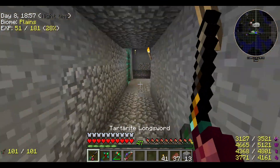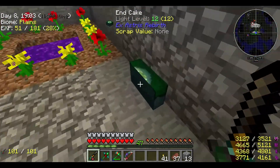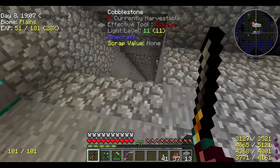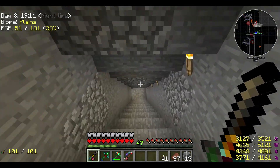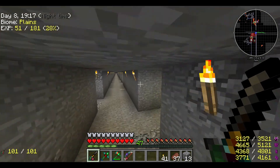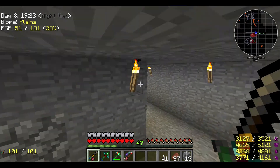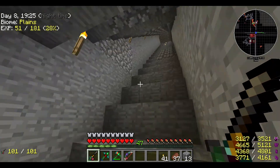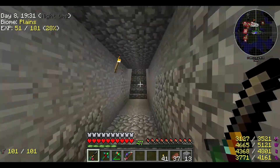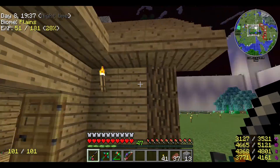Then we go downstairs and we've got the portal room — the nether portal, the mining dimension, the end cake, and the Twilight Forest portal. And then way down here we've got our mine — the incredible maze of tunnels we've got down here. It's crazy. Some of this I tried to keep from the old version of our base area, but that's the house.